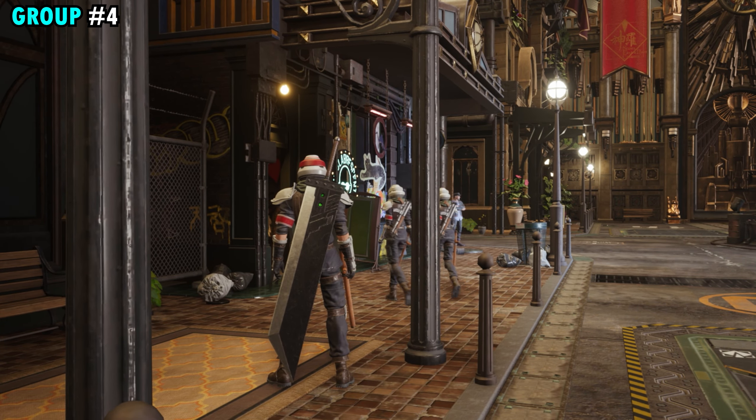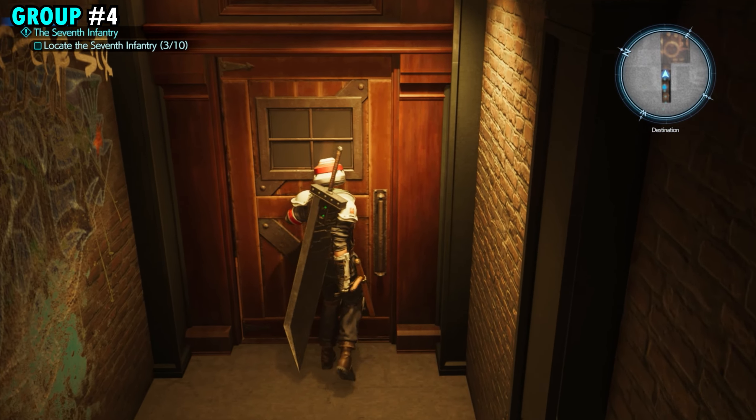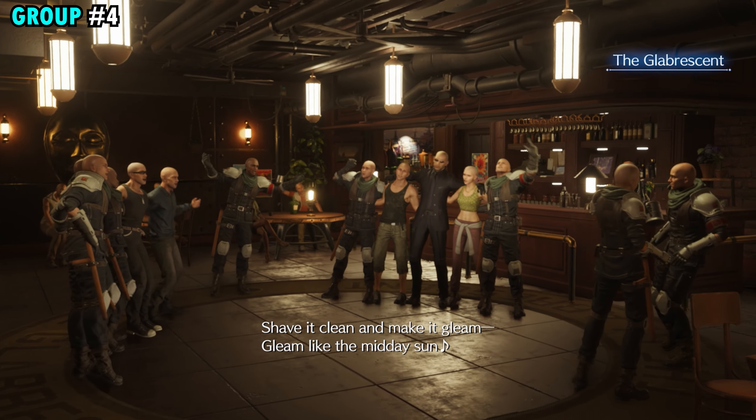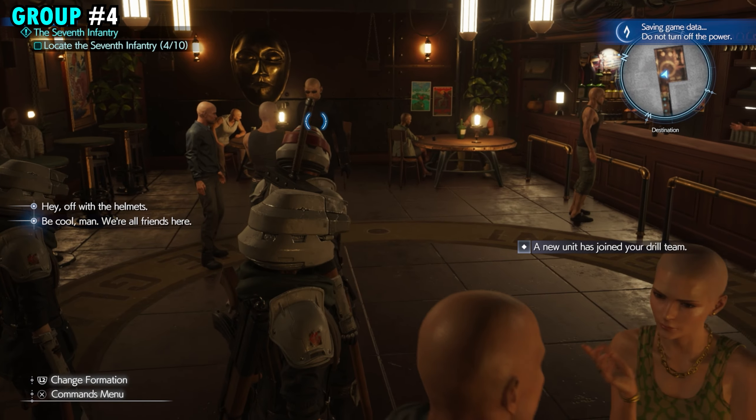Once that little cutscene finishes and they go down the stairs, we're just going to follow them, and we can actually open up that door and go inside where there's a little speakeasy area down there. Go through the little dialogue, and this is going to be your next group of soldiers.